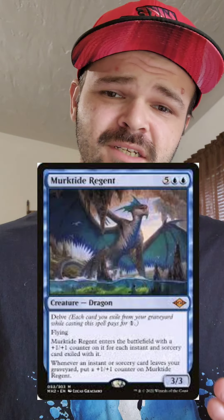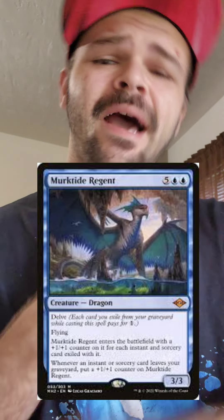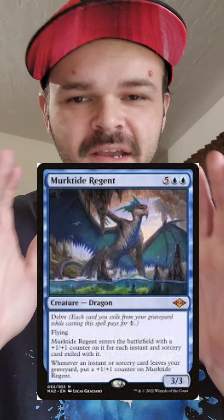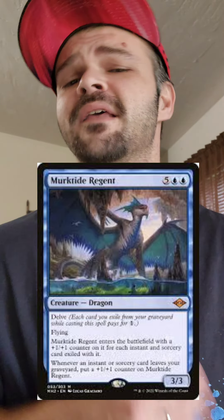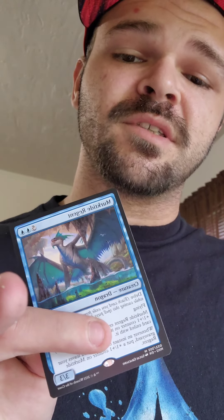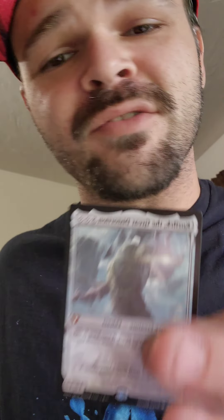Last but not least, I'm throwing in Merc Tide Regent. This is just in case there's a giant creature you can't deal with using a counterspell — I know it sounds hard to hear, but it happens. This will let you take a giant creature with little to no effort. Because you signed up for the $15 Patreon, I'm sending over the Merc Tide Regent, and I'm throwing in a Kozalik, the Great Distortionist. If you want to go the counterspell route, throw this in with a Scroll Rack — it should be pretty decent.